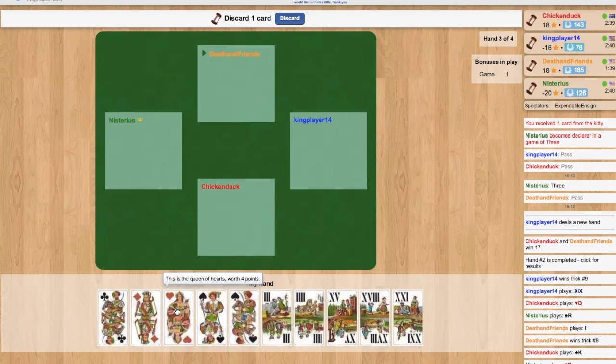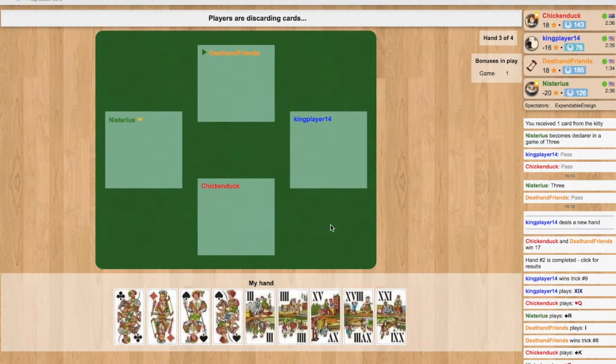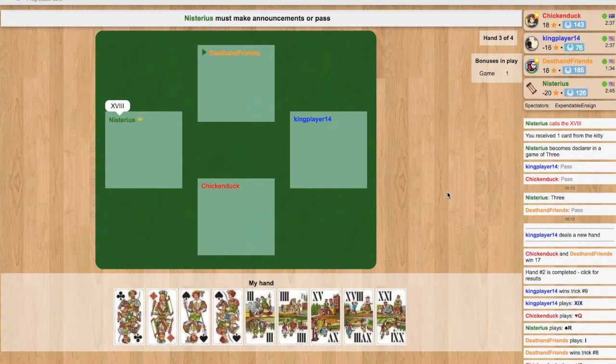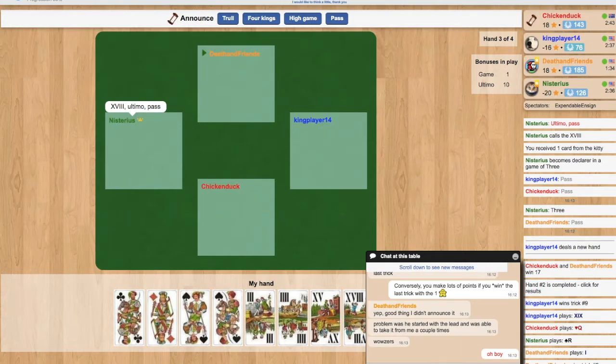Asterius then has to call who's going to be his partner. This game grew out of the Austrian game Svanzigerwurfen, which means 'calling the 20.' The bidder calls their partner by saying whoever has the 20 will play with me — as opposed to Königwurfen, where you call a king. Normally you call whoever holds the 20, but if you hold the 20 yourself you could call whoever holds the 19, and if you hold the 20 and the 19, you could call whoever holds the 18 — which is what Asterius has done here. That means he must have a pretty good hand, which is great for me because I've got the 18, so now I'm going to be his partner.